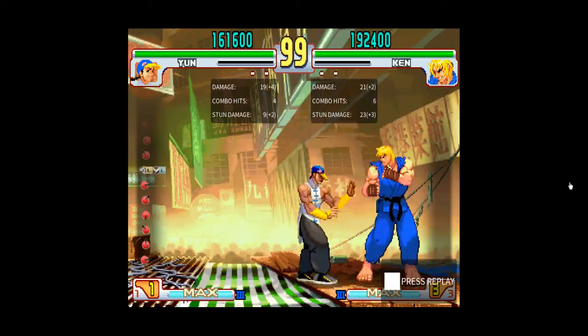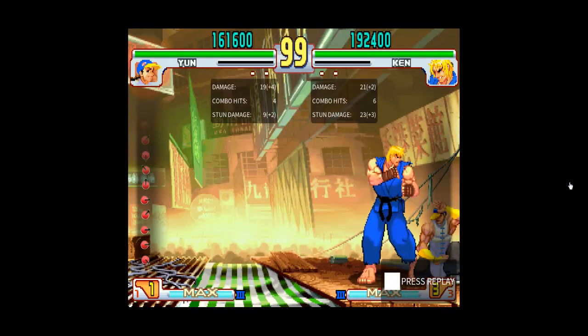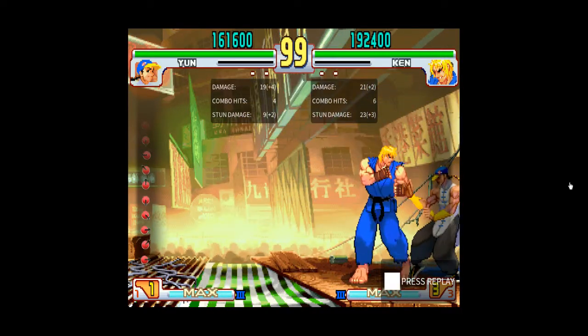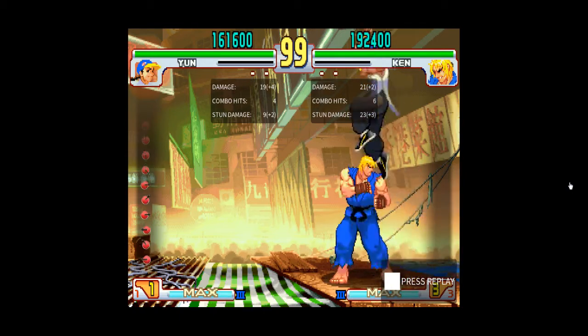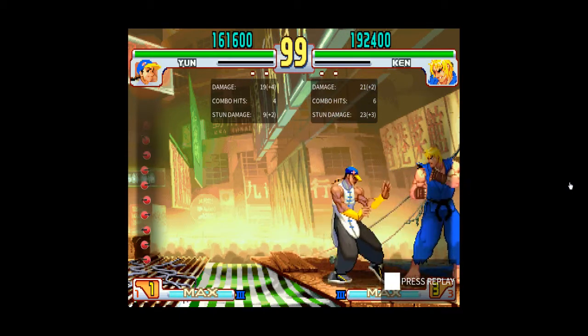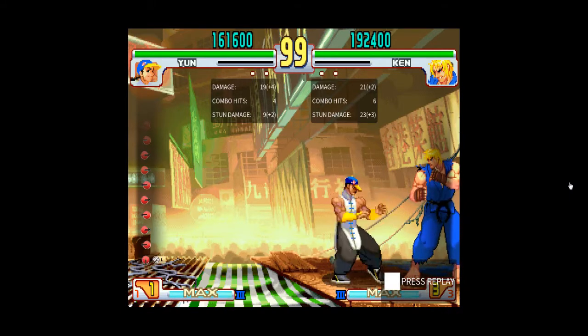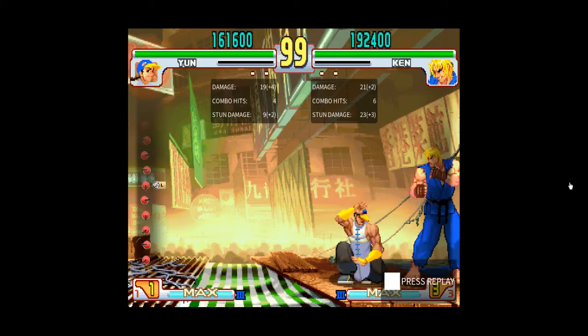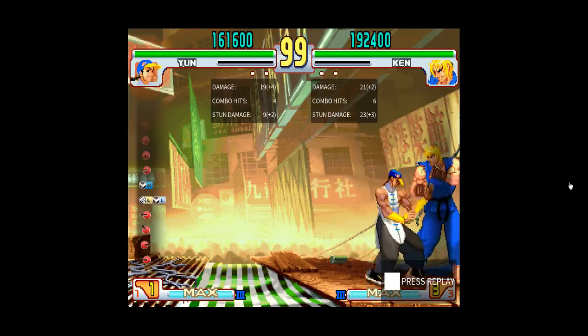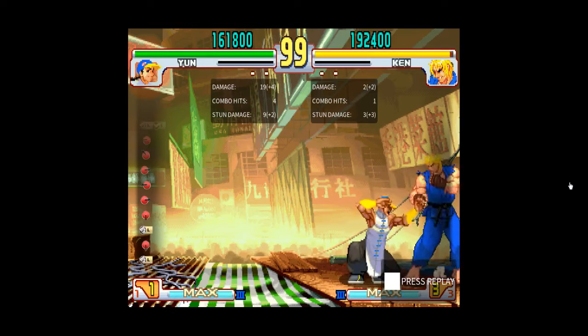If you're trying to get out of the corner anyway, unless you're doing guard jump, you're going to be doing super jump. But what this is meant to do is beat guard jump. So when KO does it — because he plays Yang — he does crouching light punch, walk up, walk back, walk forward, and then does it. The same thing can be done with Yun.